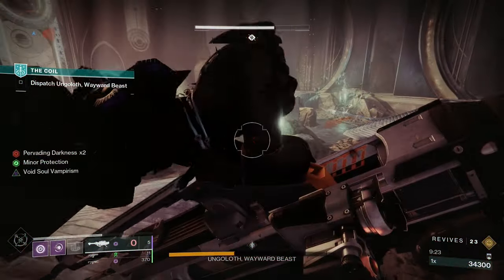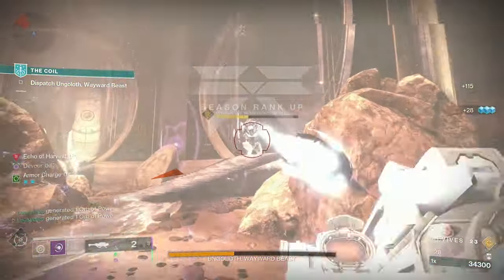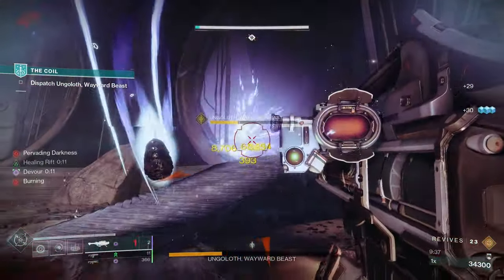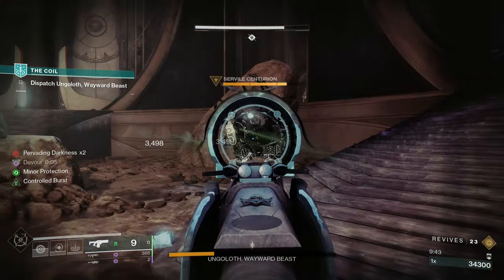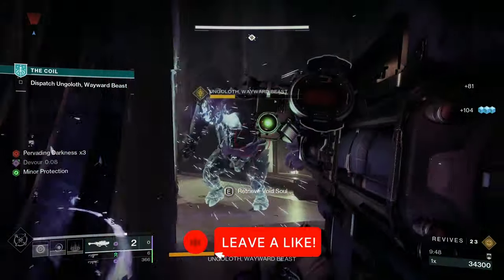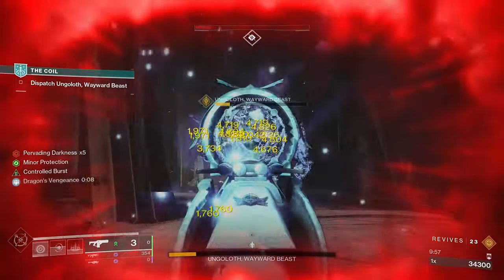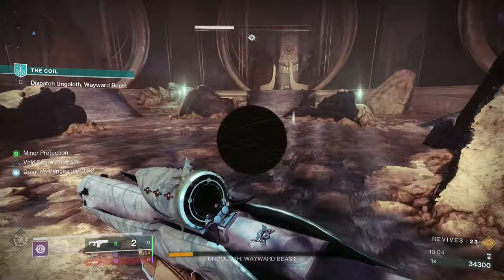Guardians, we've reached the end of our journey through the darkness and unveiled one of the strongest Void builds out there — the Soulbound build. From creating explosions with Volatile Rounds to constantly weakening from our Void Souls, this build has proven its worth in every part of PvE content. Remember, mastering these builds is only the beginning — experiment with different combinations and tweak your loadouts to suit your playstyle, and never stop honing your skills. If you found this video helpful, feel free to like the video and comment down below what you might change or how you'd improve the Soulbound build. Keep an eye out for future videos as we continue to explore the ever-evolving world of Destiny 2. Until then, may the threads of fate be ever in your favor. This is Lucky Mech, signing off — see you on the next adventure, Guardians.